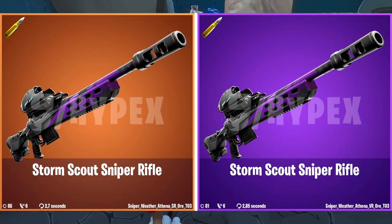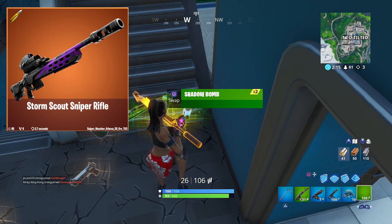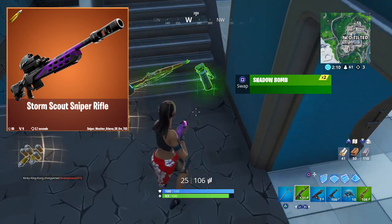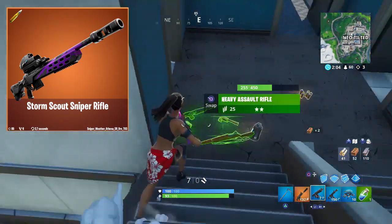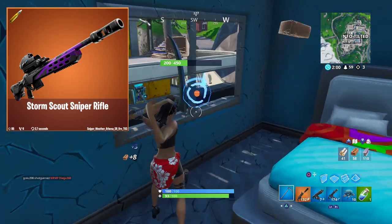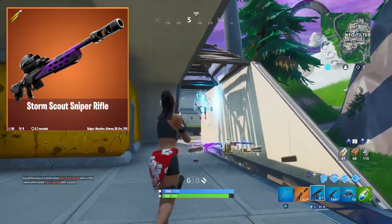So here we go — you have an epic and a legendary version, and it's called the Storm Scout Sniper Rifle. We don't know all of the official stats yet since it's leaked and not officially out, but we can see at the bottom it shows 85 damage for the gold version, 81 damage for the purple, six bullets in each clip, and a 2.7-second reload on the gold and 2.85 seconds on the purple.